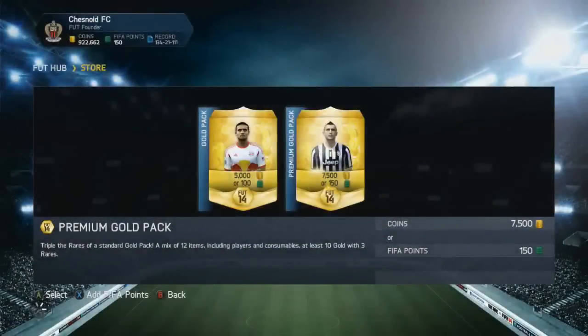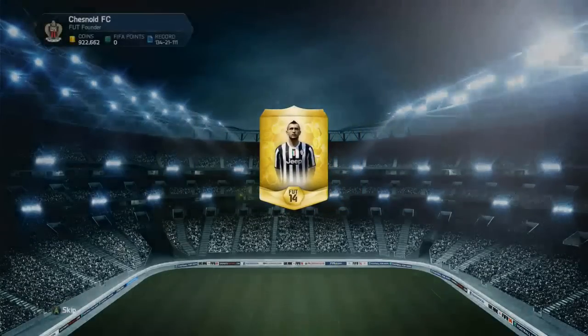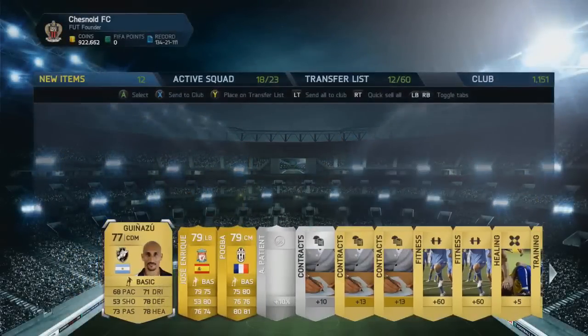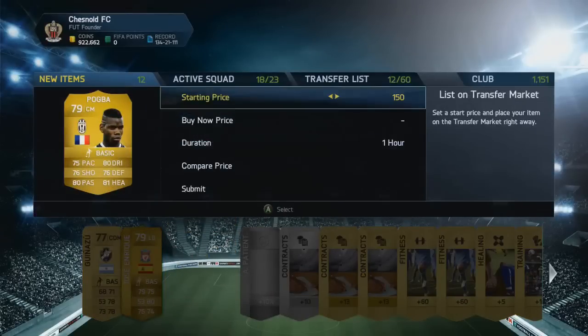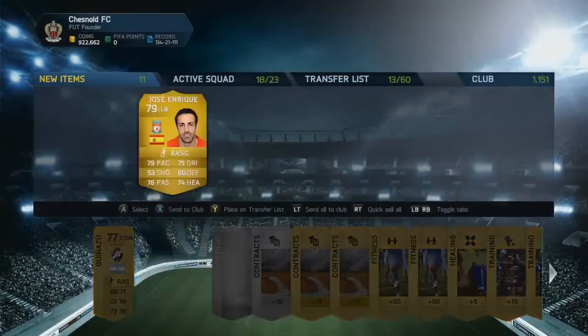This is the last of the FIFA point packs. There's been absolutely nothing in every single pack opened so far. In the final FIFA points pack: Jose Enrique and Paul Pogba — not that good, but probably the best pack I've had to this point. I'll now open around 100k's worth of coin packs.